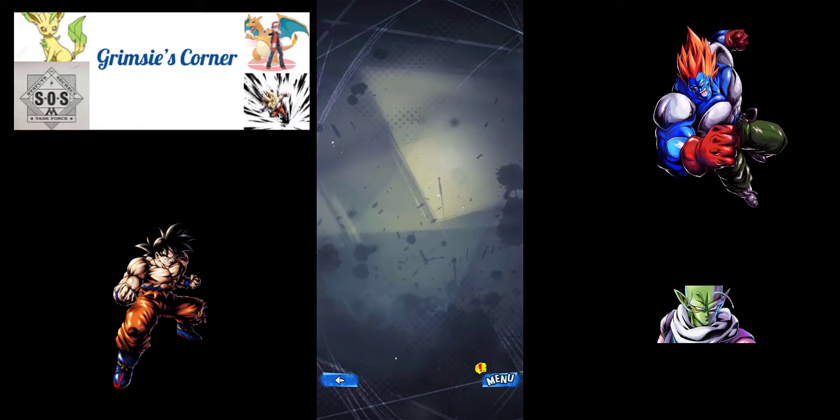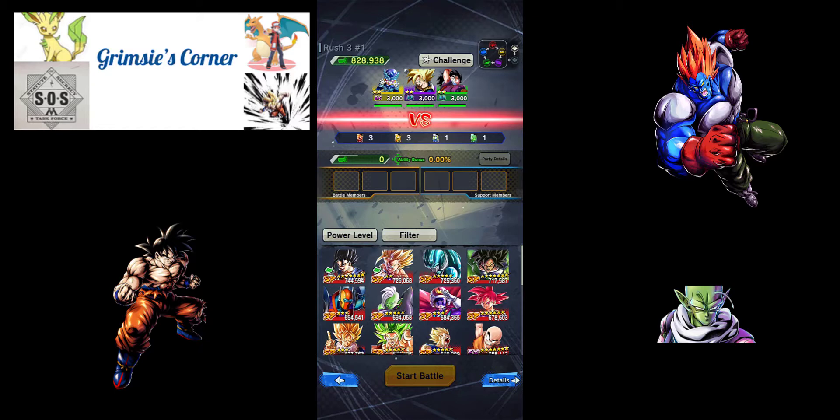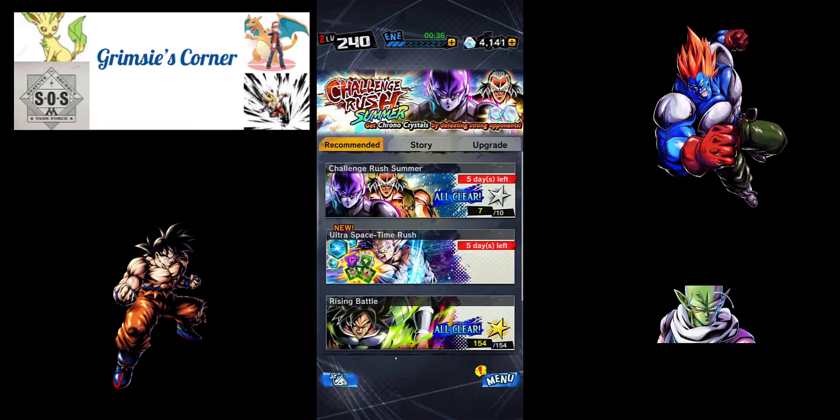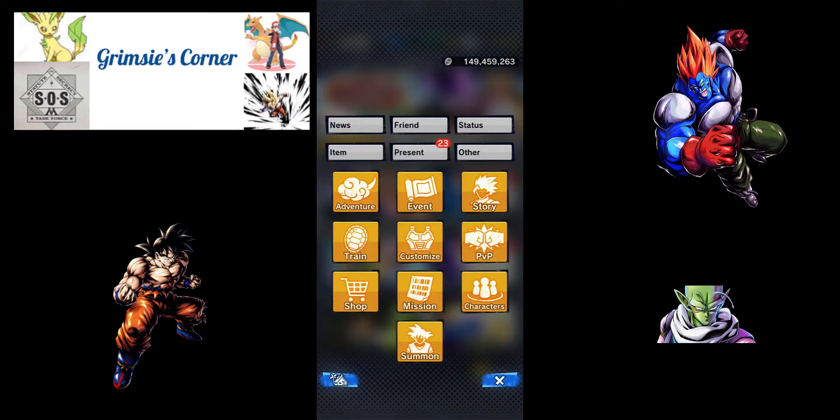One quality-of-life improvement I do like is that you can now view the challenge conditions from this screen rather than having to go through two screens like before. Anyway, get in there, get those crystals, and come along and summon.